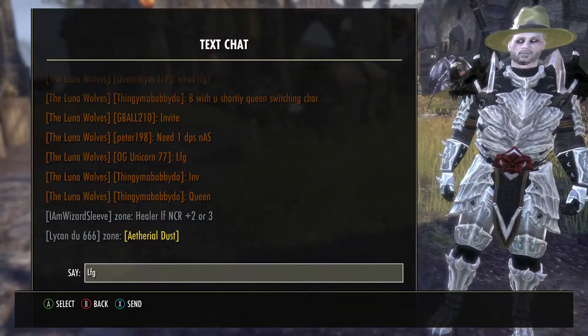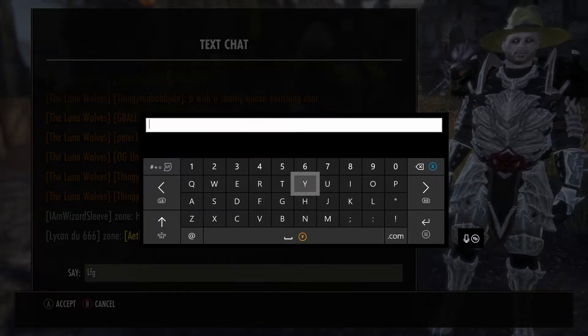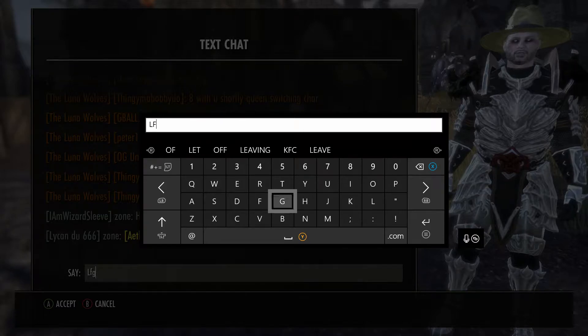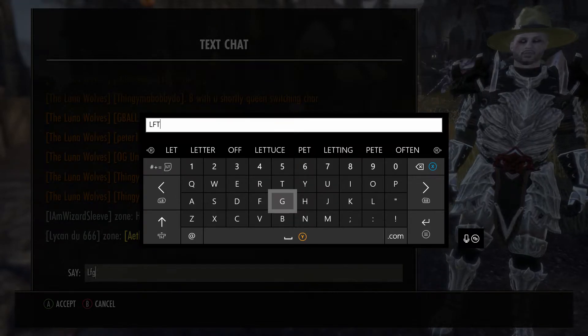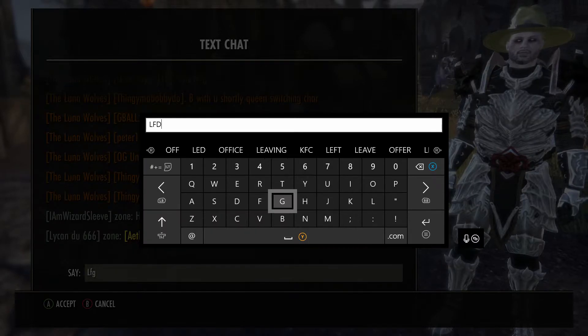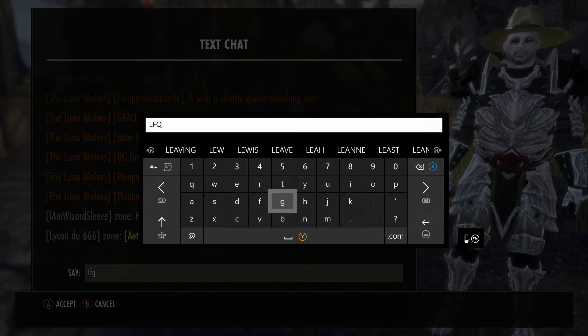Another way to look for groups, rather than finding a group through your friends, is to type LFG in chat, which means 'looking for group.' If you want to be more specific, you can put LFTG for 'looking for trial group,' or LFDG for 'looking for dungeon group,' or LFQG for 'looking for quest group.'